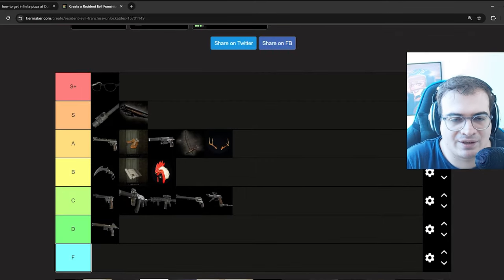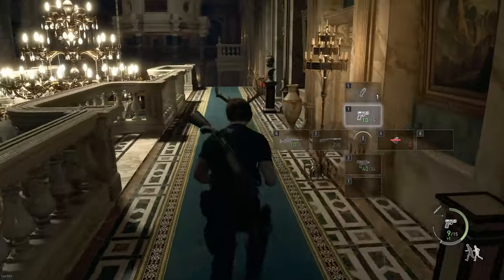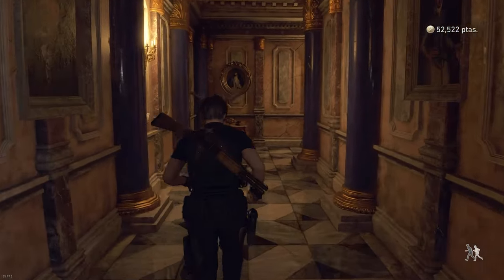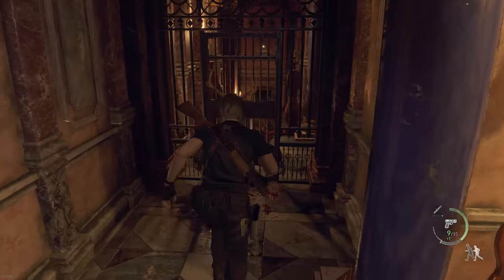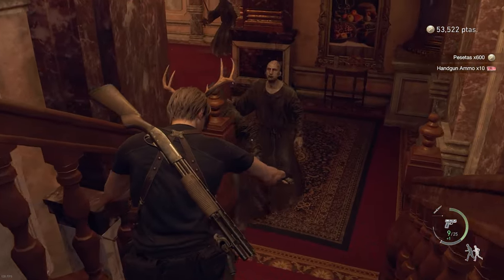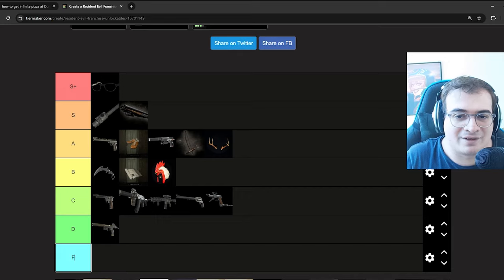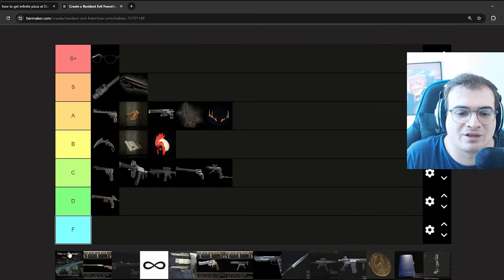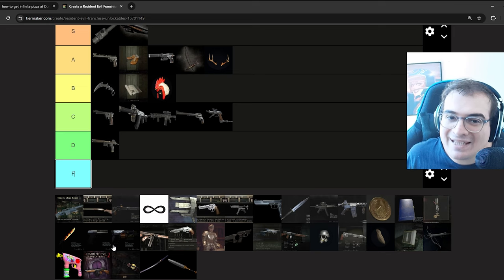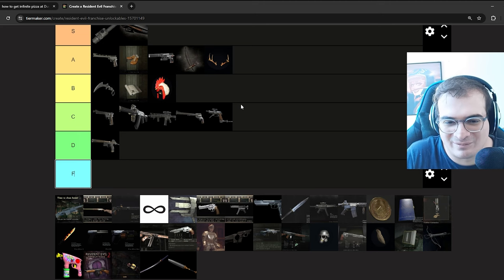Next up, the deer antlers in RE4 Remake allow you to deal extra damage with the knife, and I absolutely love that. If it changes my gameplay, I like it. I've always wanted to do a knife-only run, but the knife always deals very little damage in the new games — this allows you to fulfill that fantasy. It actually changed my gameplay a lot and I had a lot of fun. Unfortunately, you cannot finish the game using only the knife because at the water hall level you have to shoot some enemies. They're not amazing, but I'm giving them a generous A.